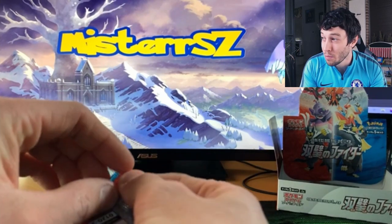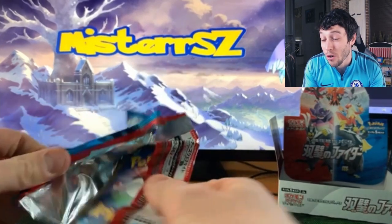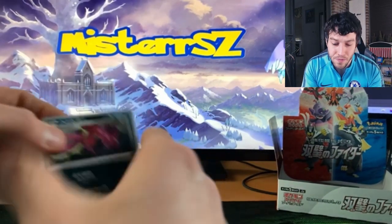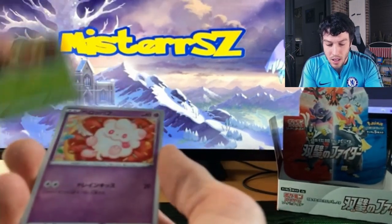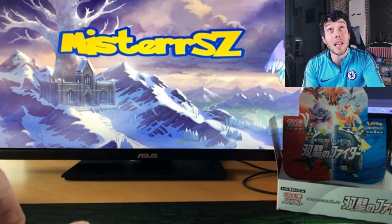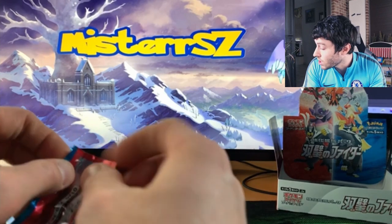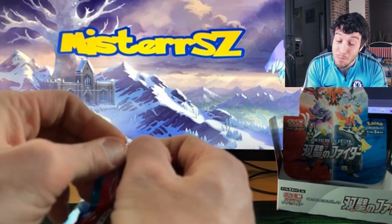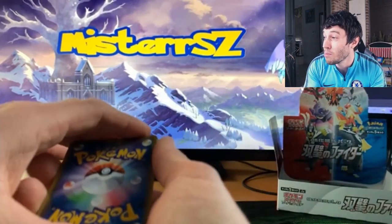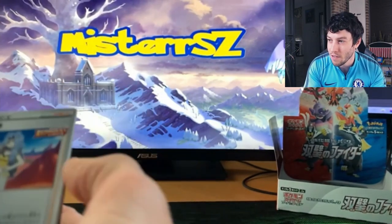Now, can we pull another bird in the same box? I'm not sure, let's hope so. Second pack we've got a great pull here — let's see if we can follow that up with an Articuno, that would be insane, back to back. Leave a like for that, guys — but maybe hold off on commenting on what the best pull is because we might still pull something that out-trumps that Moltres card.